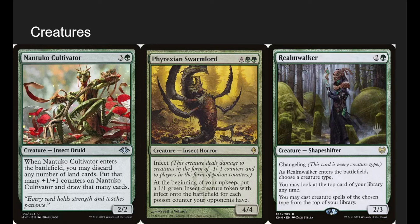Phyrexian Swarmlord is a 6-mana 4-4 with infect — it's a Phyrexian Insect Horror. We don't have a lot of infect in this deck, but at the beginning of our upkeep we make a 1-1 insect with infect for each poison counter our opponents have. Since he kind of does infect by himself and we can give him deathtouch, he's annoying to block and we get extra insect guys.